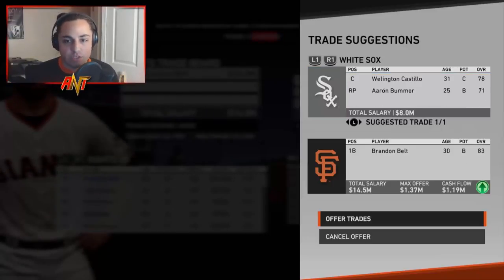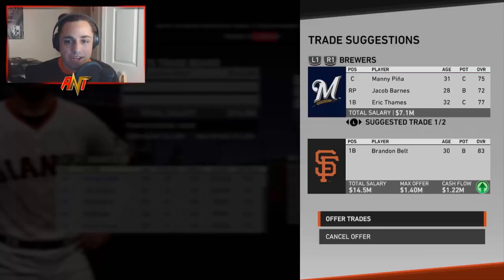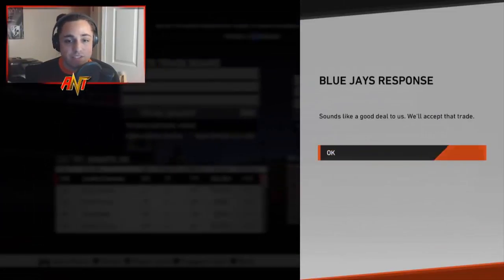For Brandon Belt, I wasn't expecting too much. Looking at the offers, Robelo Garcia is not bad, but I'm not really liking the other deals. The one from the Blue Jays makes the most sense: Derek Law, Justin Smoak — a good switch-hitting first baseman we can sign for a season or two. Derek Law usually does well in a sim-style franchise. That's a good deal for us.